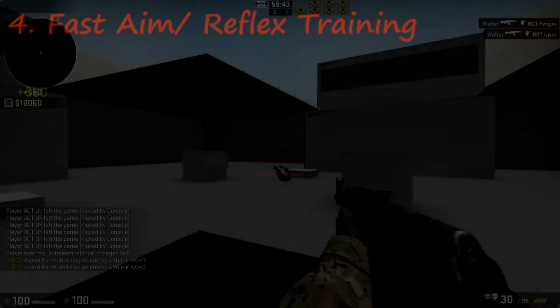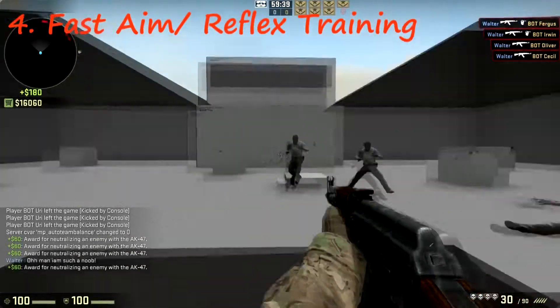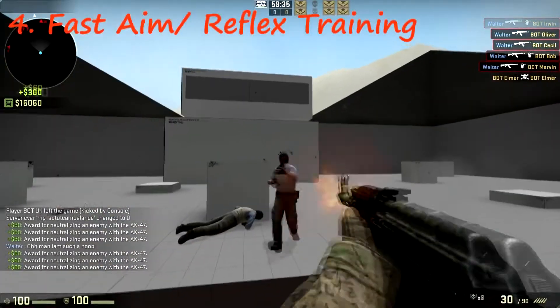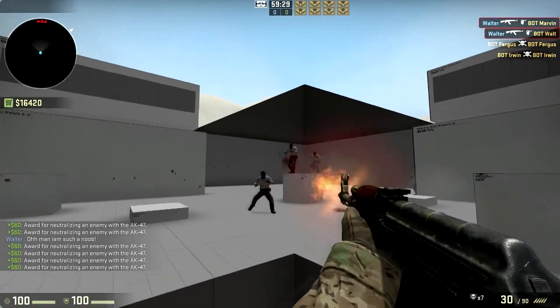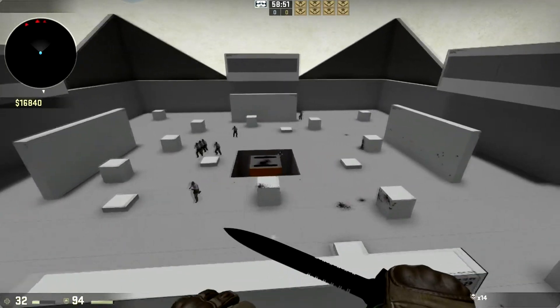The fourth map is Fast Aim / Reflex Training — basically a square where you sit in the middle and bots pop out at you. You can't move in this one, which is a bit of a shame, but you can clip out if you want. It's a good map — I'll leave all the downloads in the description.